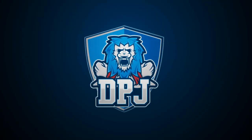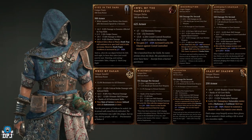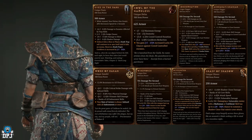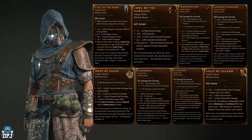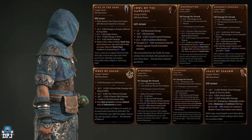Every class within Diablo 4 has unique items for that class. We've also learned that there are increased drop chances from certain enemy types for class-specific uniques. Today we're checking them out for the Rogue — what uniques they have, the enemies with increased chances for those items to drop, and in my opinion the best dungeons you should be farming for these specific pieces.